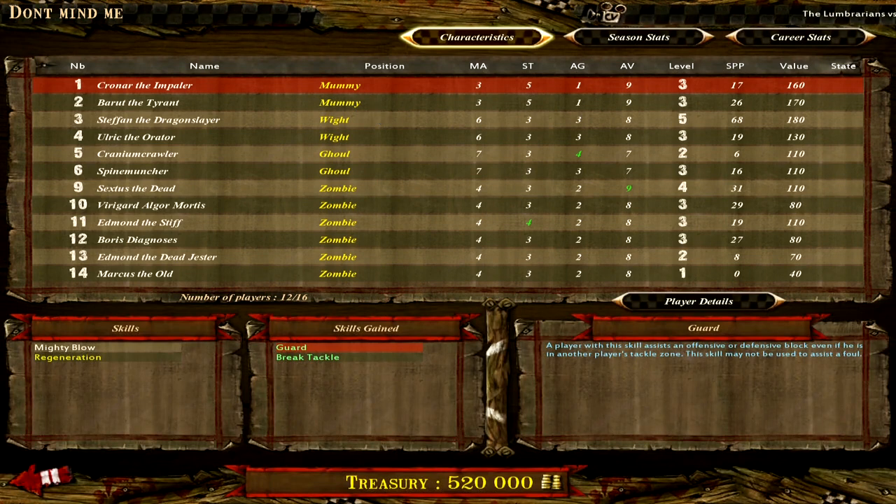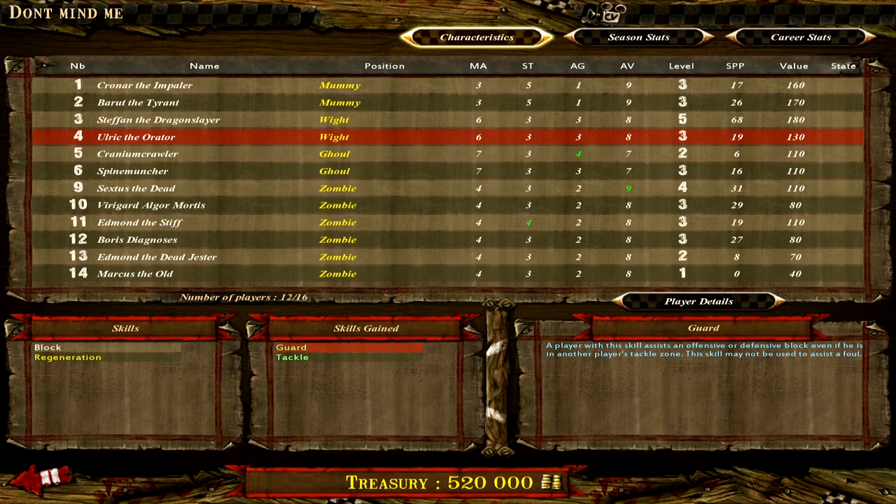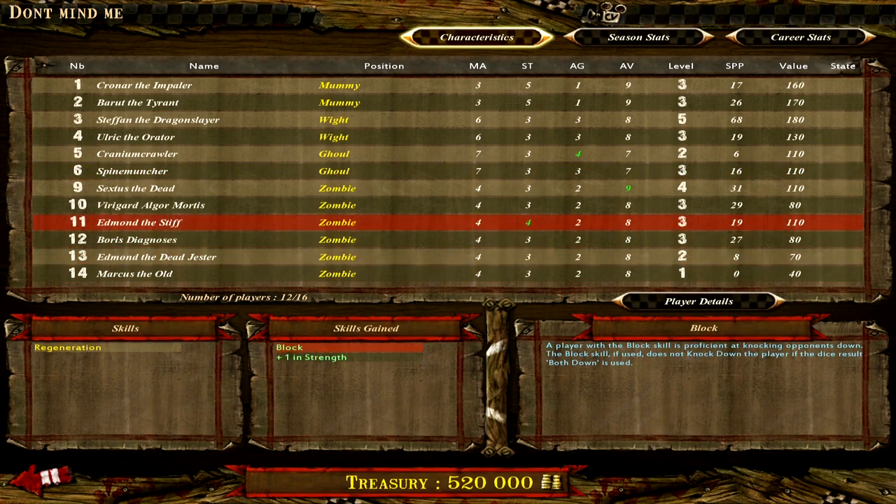A mummy with guard break tackle, a mummy with guard block, a wight with mighty blow tackle, guard tackle, block side step, and then a bunch of zombies that actually have stuff — block tackle zombies, guard zombies, block plus strength.